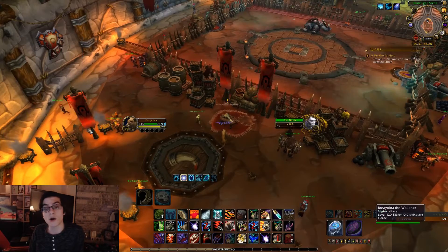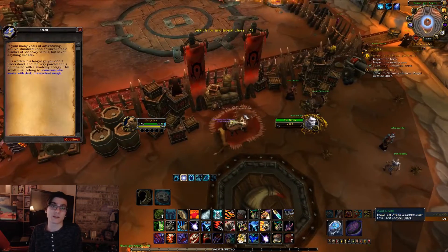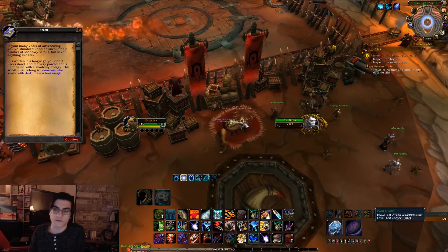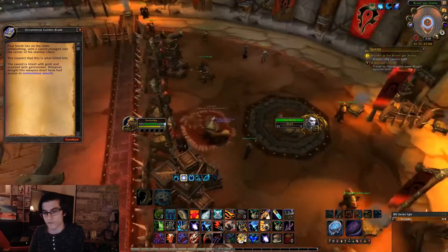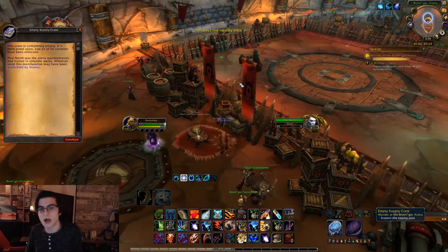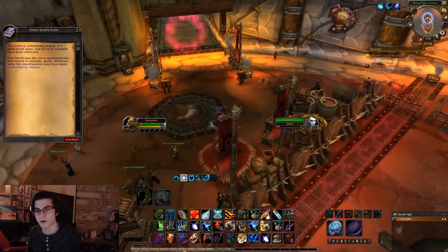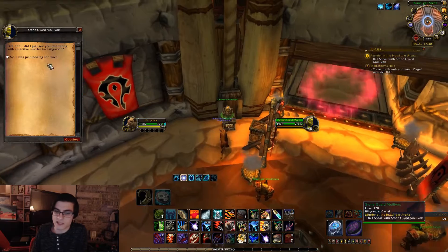This is a very easy quest line to do. I'm going to be doing this on the Horde side, although on the Alliance side it's going to be very similar. First things first, walk into the Brawler's Guild and you're going to have a quest basically right in front of your face. Your boy Paul Norf has been slain, he's been murdered.